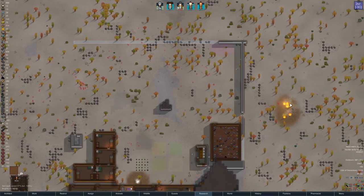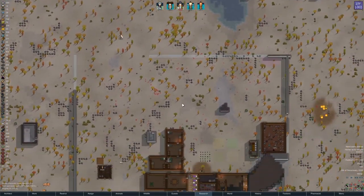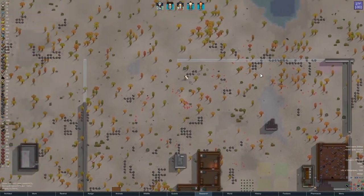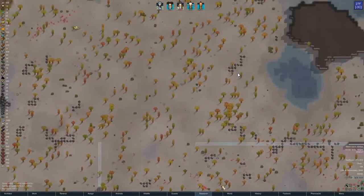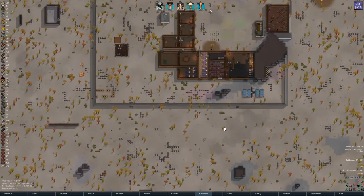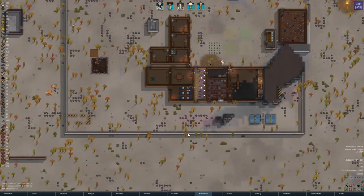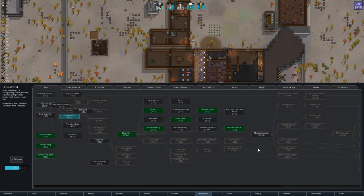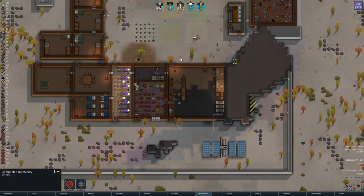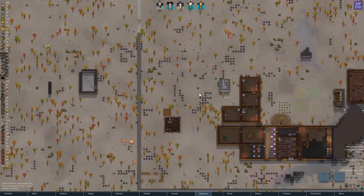We're back in RimWorld. I can't remember what we were doing last time - I didn't leave myself any notes. I was checking the previous video to see if we were missing one. I thought we had another video ready but I was wrong. Looking through the backlog, we were researching devil strand. It would have made more sense to do smithing or microelectronics. Let's get everyone moving and get this wall built so we can get a kill box fashioned.